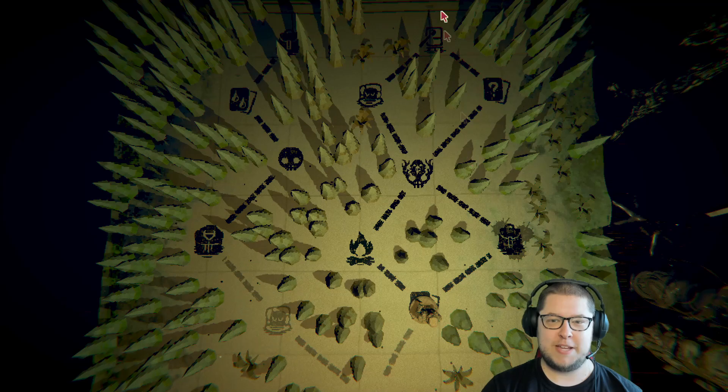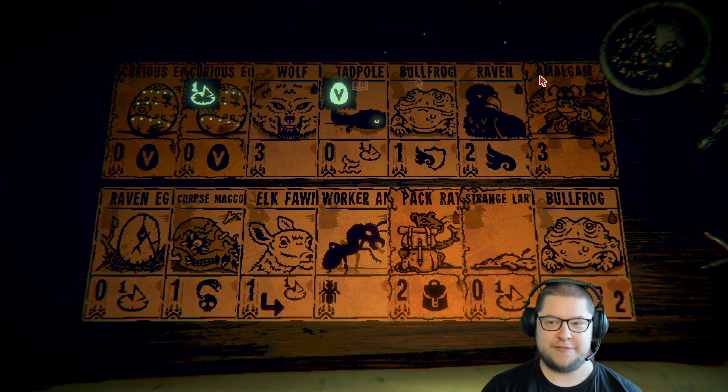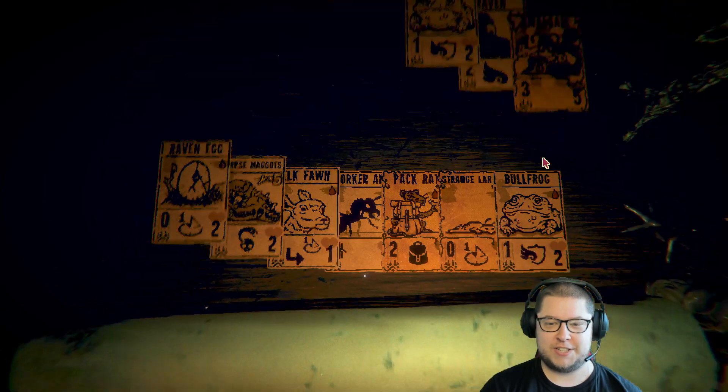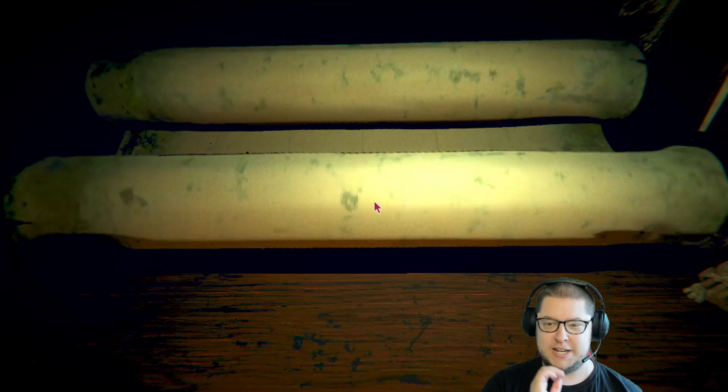I kind of need something like the amalgam or the wolf and something, so then I can just campfire the other one, assuming the power stays the same, if that makes sense. Well, anyway, campfire, because we need power.